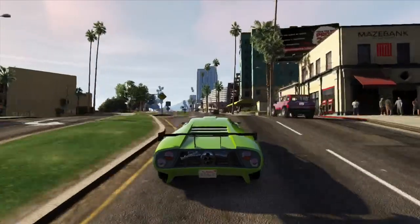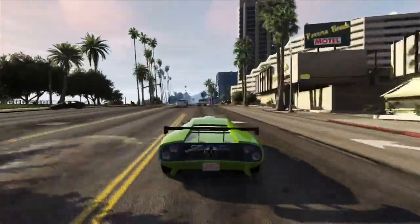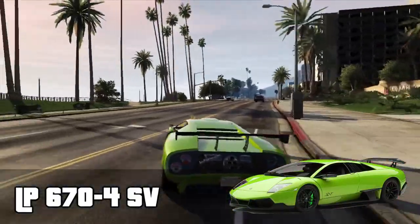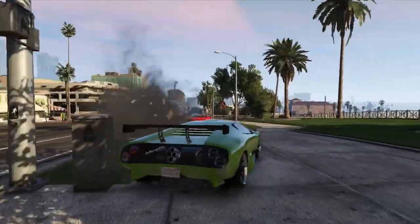Hey guys and welcome back to my custom car builds in GTA 5. In this episode we're going to be reconstructing the Lamborghini Murcielago LP670-4 Super Veloce. The Super Veloce was the ultimate version of the Murcielago produced back in 2010. Lamborghini often did this towards the end of a car's production life, and they've done it with cars such as the Diablo and the Miura.